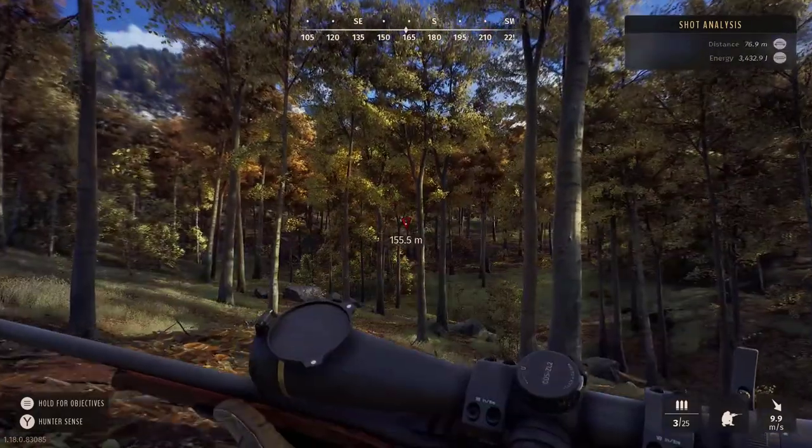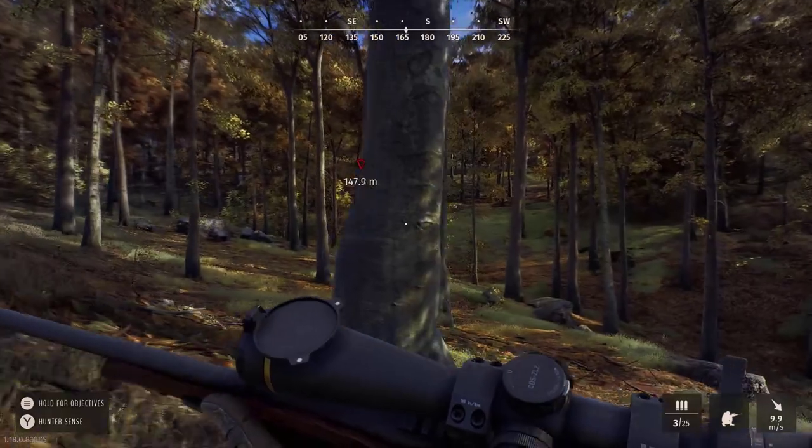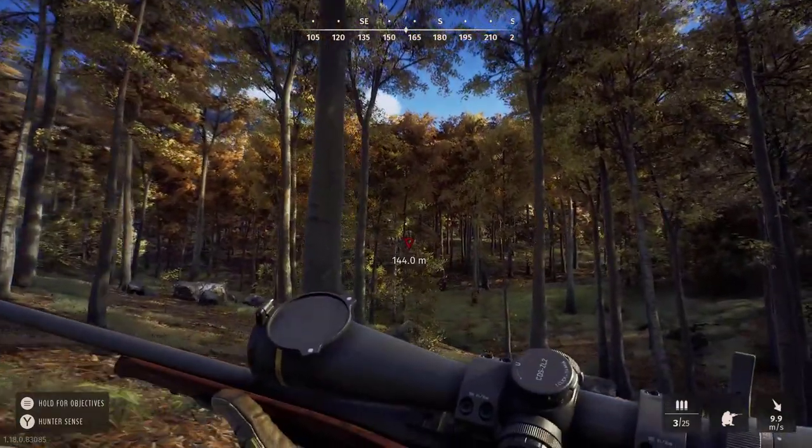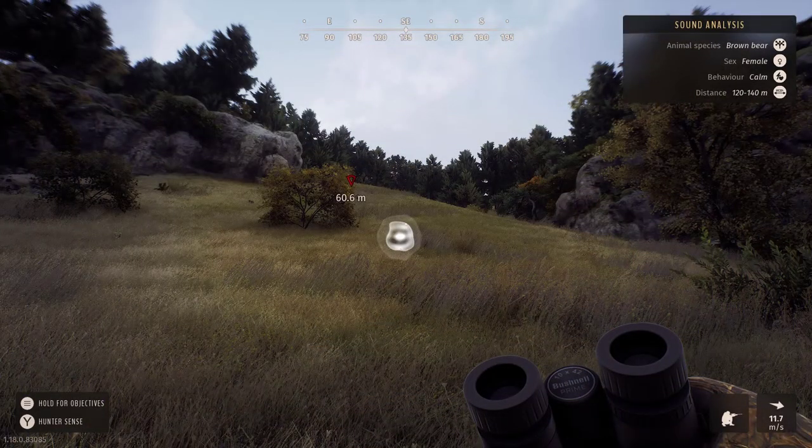What you will encounter, which frustrates a lot of players — and new players may not be aware of it — is that you'd be climbing up a hill and the animals or the herd will be on the other side of the mountain or hill, and you would spook them. I think the problem is the game doesn't take into consideration you going up hills, so that is not calculated. You would think being on the other side of a hill that you're kind of hidden, but that doesn't seem to exist in this game. Hiding behind trees or bushes does not exist — it's pure distance between you and the animal, and how much noise you're making.